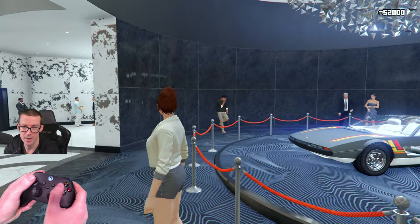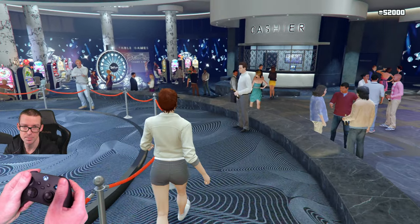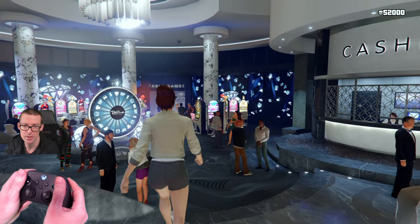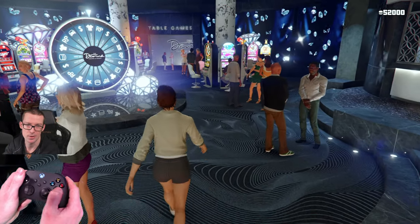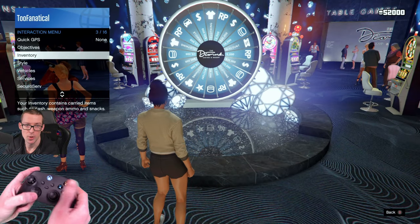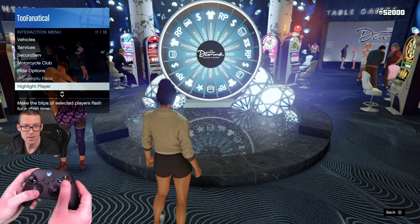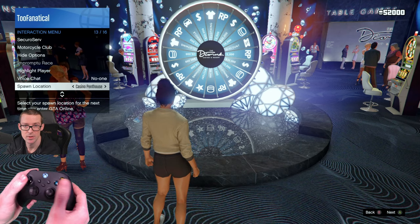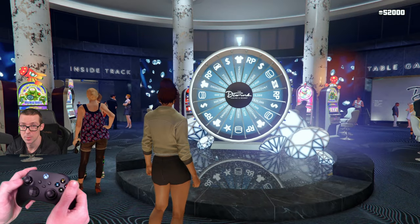I'm gonna have controller cam as well so that will help you guys see how I'm gonna move the analog stick. What's also important is the spawn location — set your spawn location to casino, penthouse, or last location if you don't own one. That's gonna save you time when you have to do multiple spins.